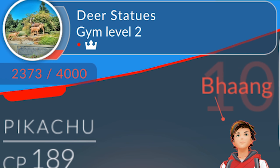Underneath the gym picture we can see the prestige level, currently 2,373 out of 4,000. If the prestige hits 4,000, the gym will level up to level 3, meaning we can assign one more Pokemon to defend it. And if the prestige lowers to 0, it will level down to level 1, meaning only one Pokemon is defending it.